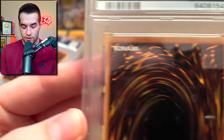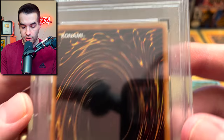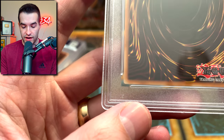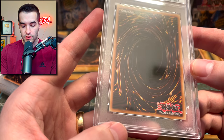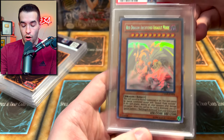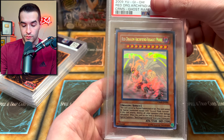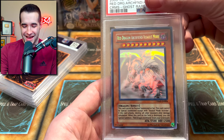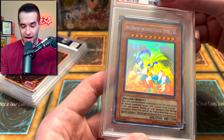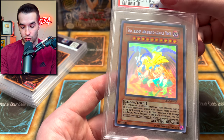Here we go — I don't remember what this next card is. Back corners look pretty good for whatever it is. I don't remember what I submitted besides the Illusion of Chaos and the Dark Magician. Did I submit anything older? I think I submitted a Jinzo or something. Oh — Red Dragon Archfiend Ghost Mode... Red Dragon Archfiend Assault Mode — it is Ghost Rare, but wow, look how that shines. This would be such a cool PSA 10.